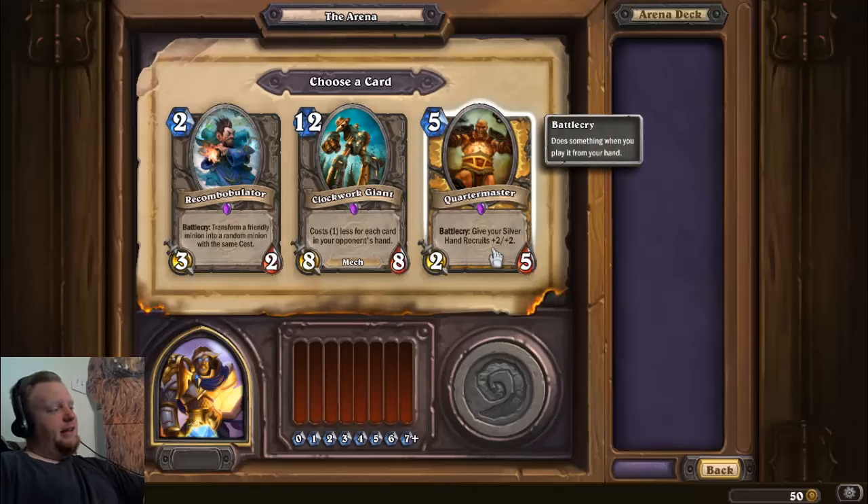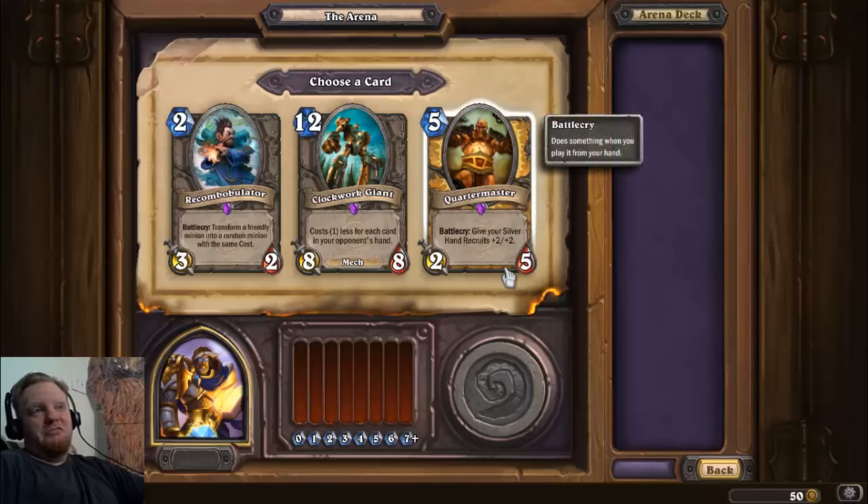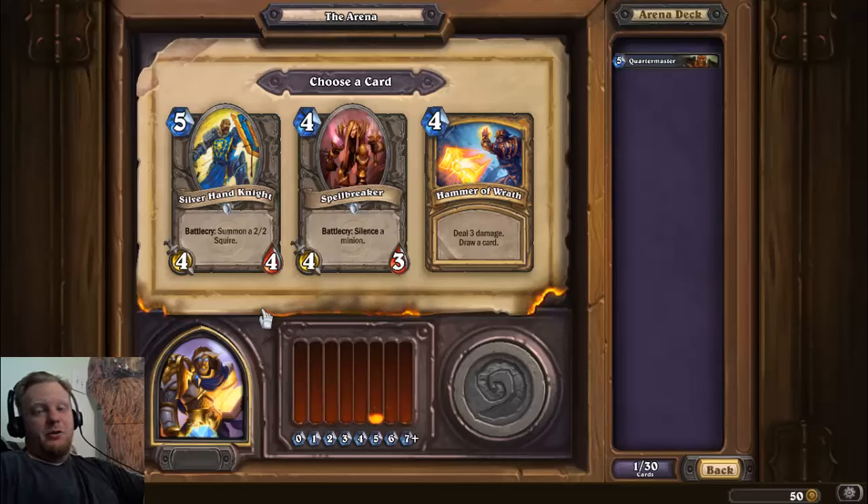Another important thing is that health is way more important than you'd think in Arena, because a big butt means that creature is harder to clear, which means it stays on the board to do more damage. Quartermaster is a 2/5 for 4/5 value, and Silver Hand Recruits — I'm bound to have at least one at any given time. So you're actually getting a 4/6 or 4/5 stat line, which is pretty good. I'm gonna take the Quartermaster.